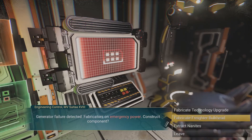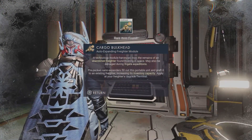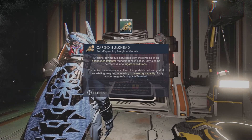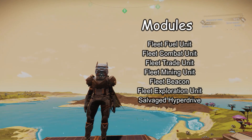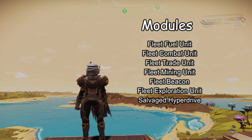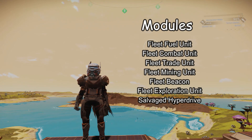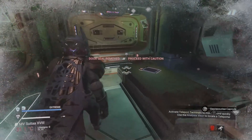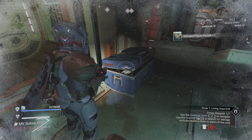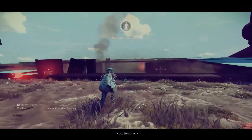The second major thing to grab at engineering terminals are freighter bulkheads — in my opinion just as important as the upgrades, because these unlock your technology and cargo slots. To get fully upgraded, you'll need three each of the following: fleet fuel unit, fleet combat unit, fleet trade unit, fleet mining unit, fleet beacon for speed, fleet exploration unit, and the salvage hyperdrive, which makes your freighter jump much further. These are RNG so it could take a while.